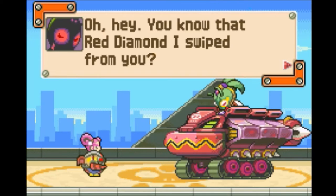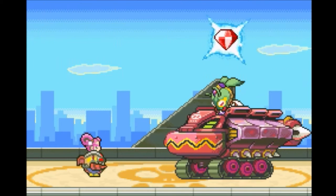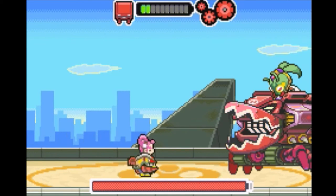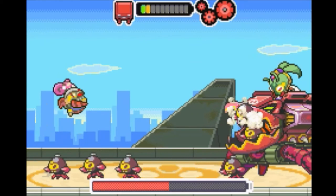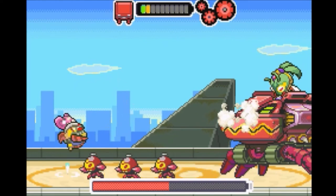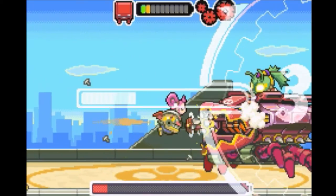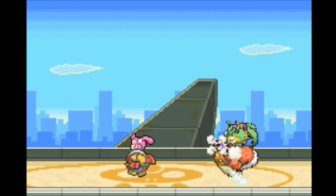'Hey, you know that Red Diamond I swiped from you? I figured out how to harness its awesome destructive power.' You mean it's a Chaos Emerald? Oh — he has another phase! Boom, into your mouth. Oh he does all of your health in one attack — you really didn't think this through. Your second phase is technically easier. Now give me my diamond back — oops, I stood right in front of that. Now give us our diamond back!